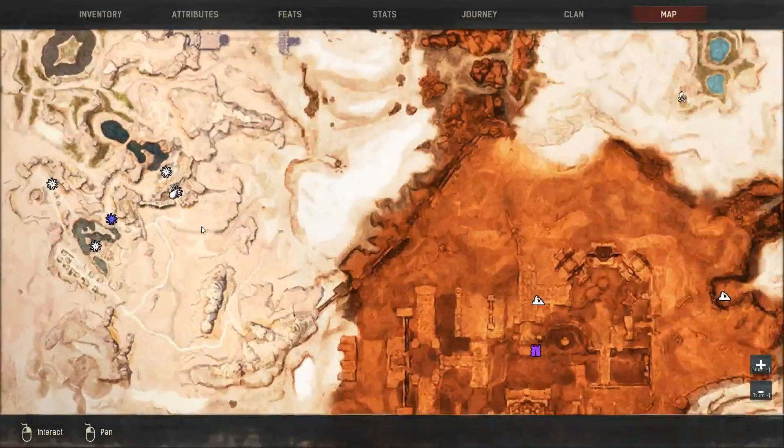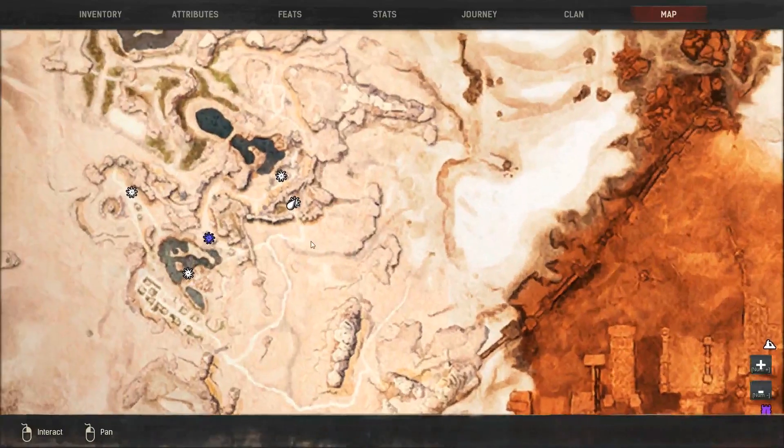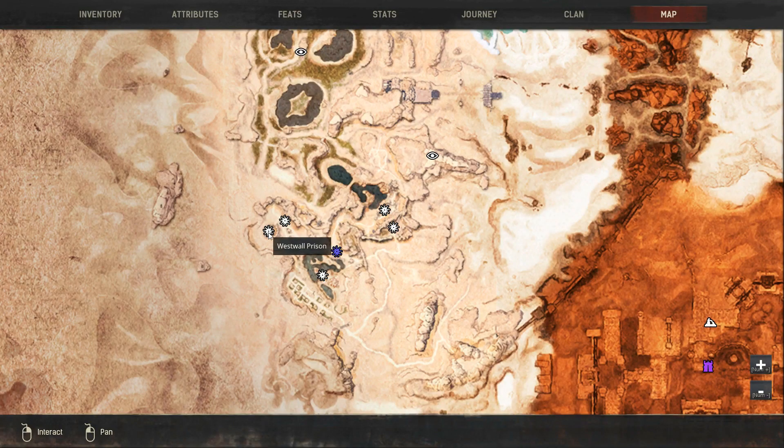The altar is right in this corner, in the west wall prison of the city of Sepermeru. I found a level 4 taskmaster, and that's awesome — I didn't know they spawned there, but it's great. A level 4 taskmaster, once you break them in, is the single best thrall to have to break in other people into your thrall slot. It just makes things so much easier and faster.